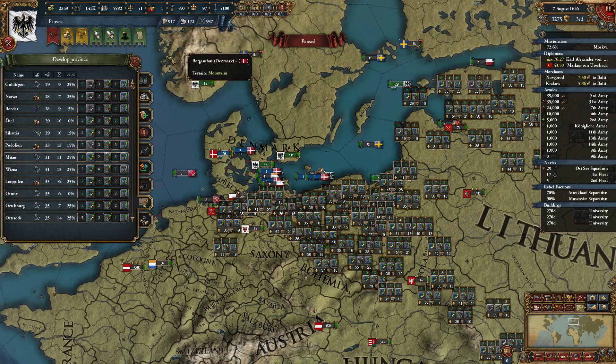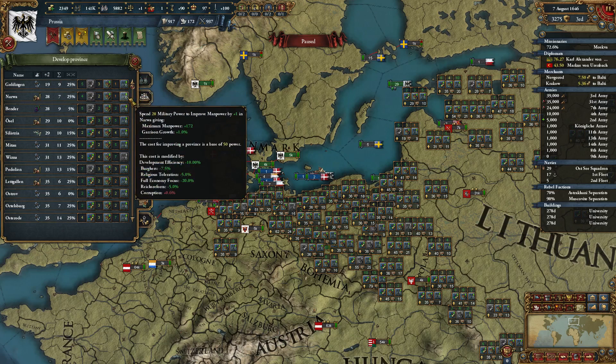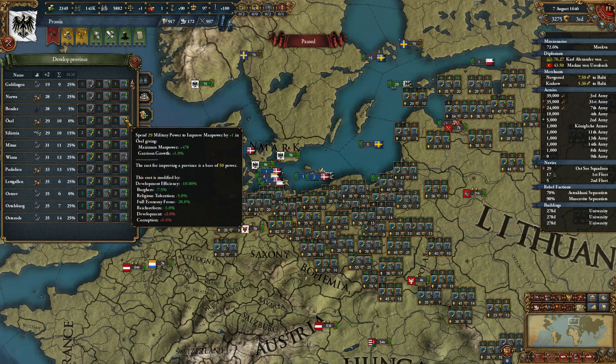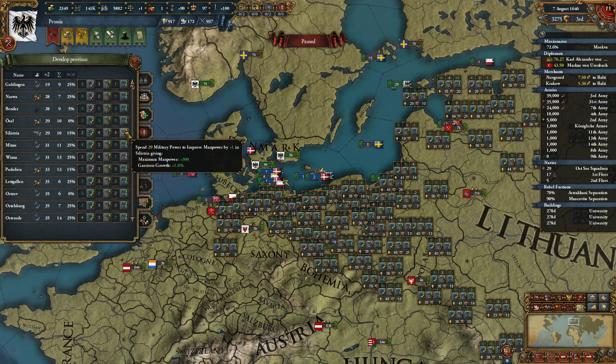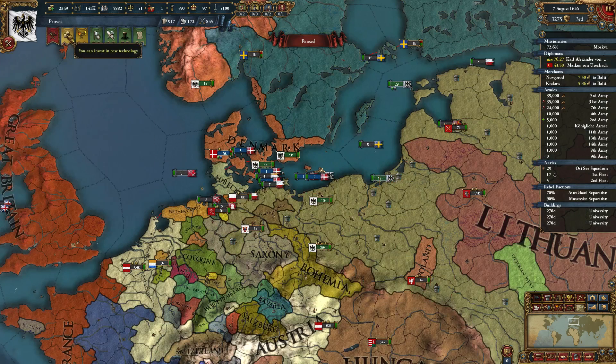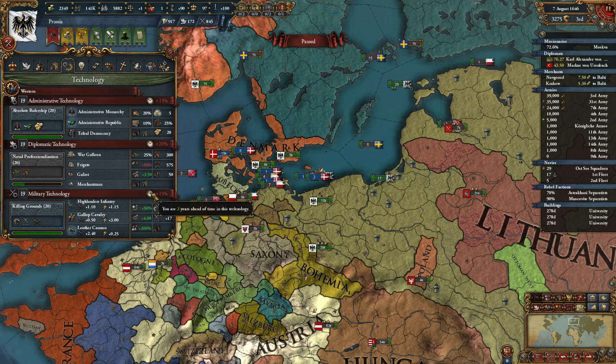Let's sort Military by cost too — 172, 172, 335. We've built in Bender so I'll leave that alone. We didn't build in Celestria, so that's 300. I reckon I can spend 2 or 3 — that should be enough. We're very close, only two years behind.